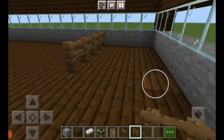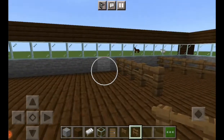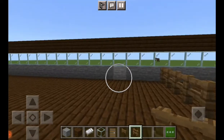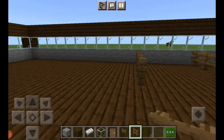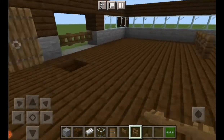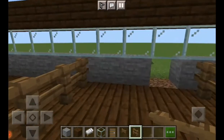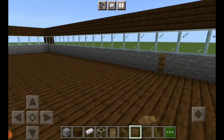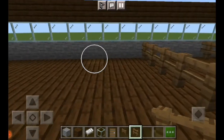Today we are going to be building the inside, which includes the stalls and the roof. I decided all the stalls should be four bricks wide - I think they're called bricks, I don't know, I'm just going to say they are - because I thought that would hopefully be enough room for the horses to move around and for it to just look nicer.